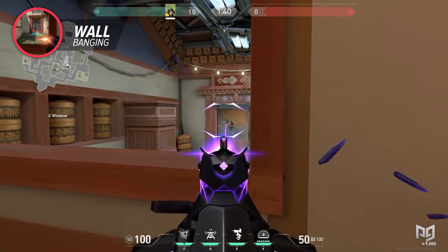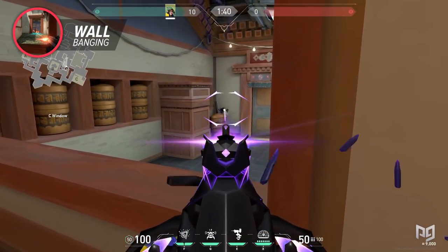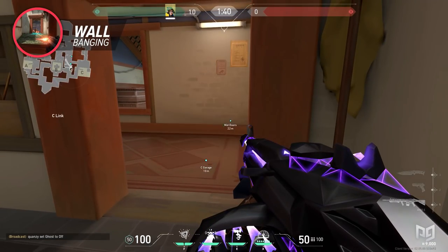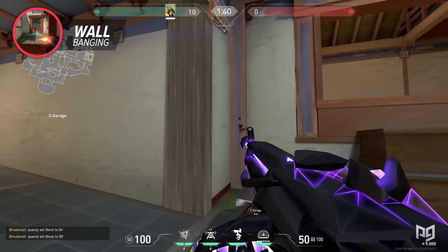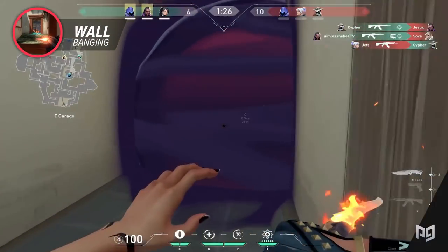Knowing wall bangs for garage on the defender side is important as well. If you break the left door early from garage window, you can sometimes get chip damage on players aggressing grass early — and if you have an Ares or Odin, this becomes even more effective. The wall bang you're going to want to know is the mid window one, and this entire area is wall bangable. By pressuring this early, you might persuade the enemy team to never want to peek from mid window, which is a very powerful thing.